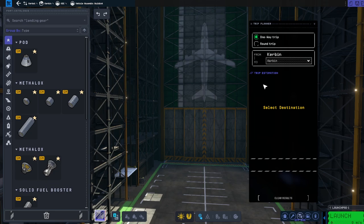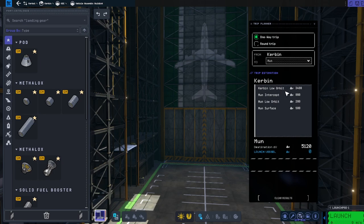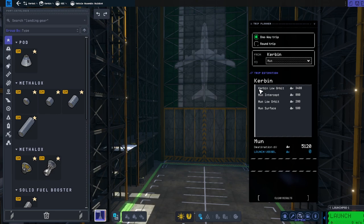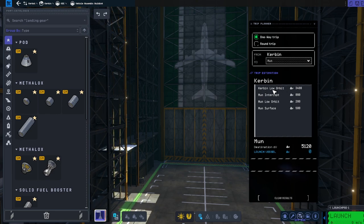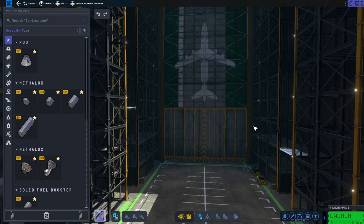I want to take us to Kerbin orbit. But if we go from Kerbin to Kerbin, the trip planner doesn't actually tell you the information you want. Having played this game before, I know that the Mun is also in orbit of Kerbin, so selecting it gives us what we need. The only thing we need to know about is Kerbin low orbit — that's where we're going, with a delta V of 3,400. Delta V means how much you can change your velocity; it's the magical number in the bottom right that tells you how far you can travel with your craft.